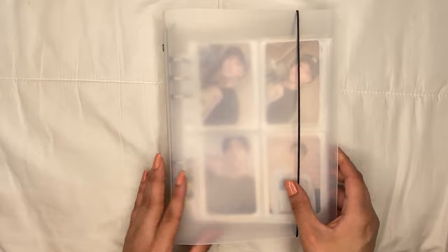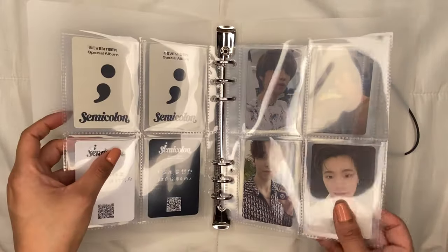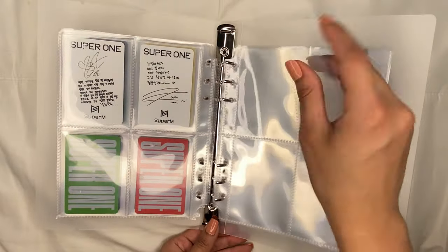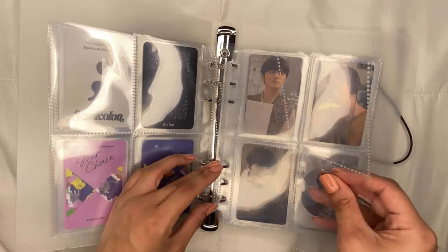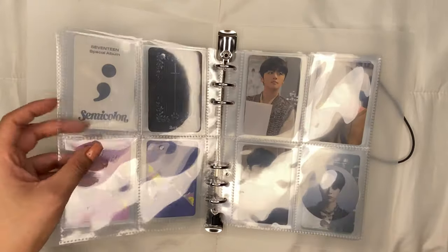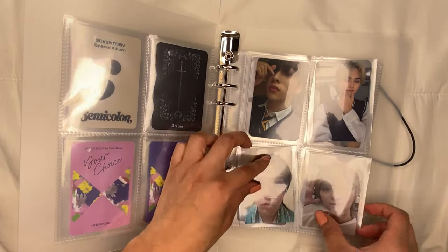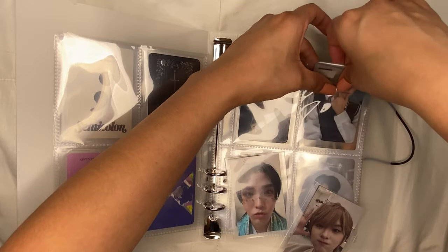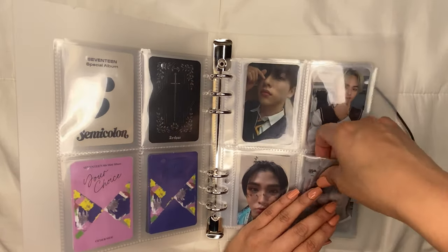Next we'll do my A5 binder, which has every group where I don't collect a specific member. We have Seventeen in here and also Kingdom, though I need to reorganize that section. I have four cards so I'm rearranging them to fit properly — there we go.